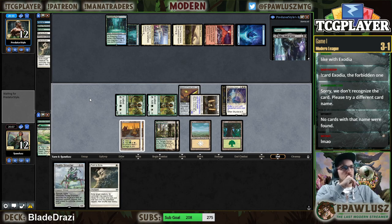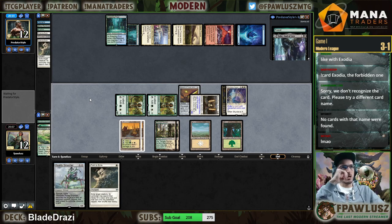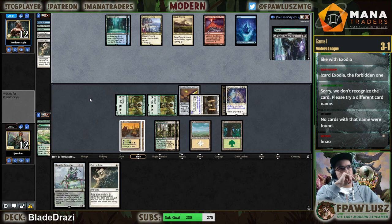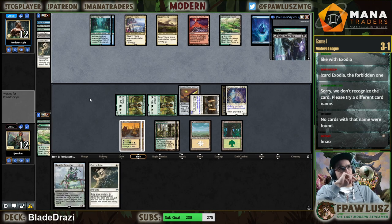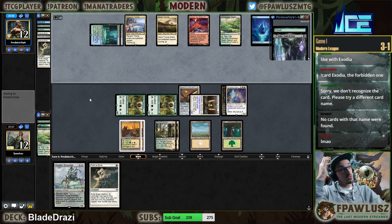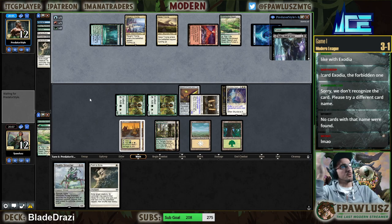So they're gonna be able to play Valki here — we lose to Bring to Light, we can't really help it. They play a fetch — oh, they just drew Scapeshift. Well, that's anticlimactic I guess.